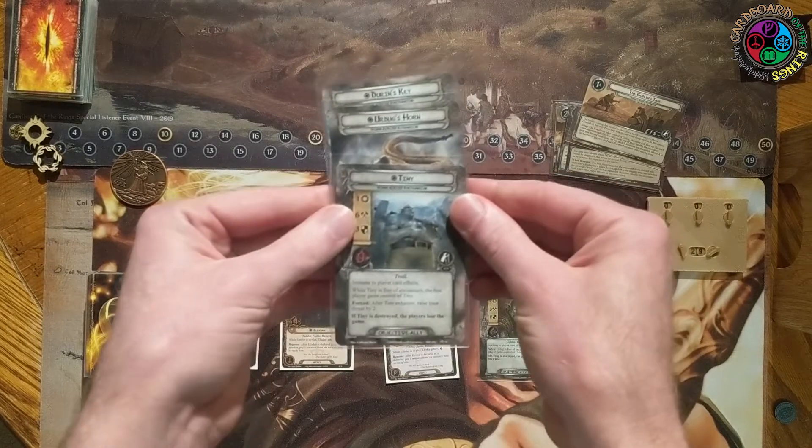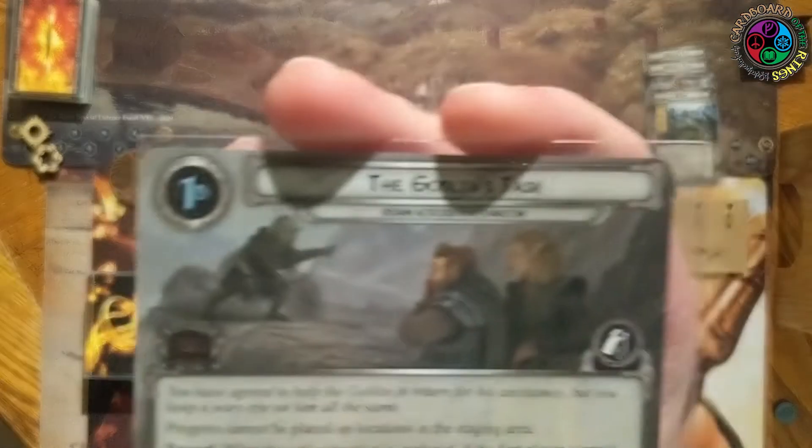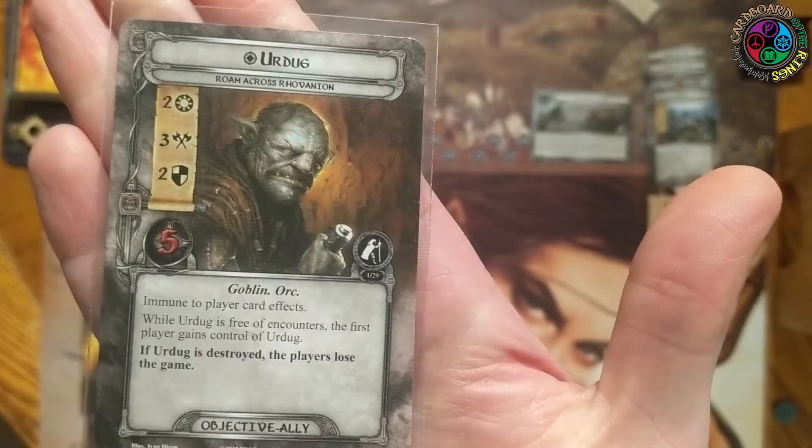All right, let's get to the quest. We're going to get an objective ally, Erdug. We discard cards to get a location, and we set these objectives out of play aside. Stage 1b of the Goblin's Task has zero quest points needed and says we cannot place progress on locations in the staging area. If we control Erdug when we explore the active location, we get to progress to a random stage two.